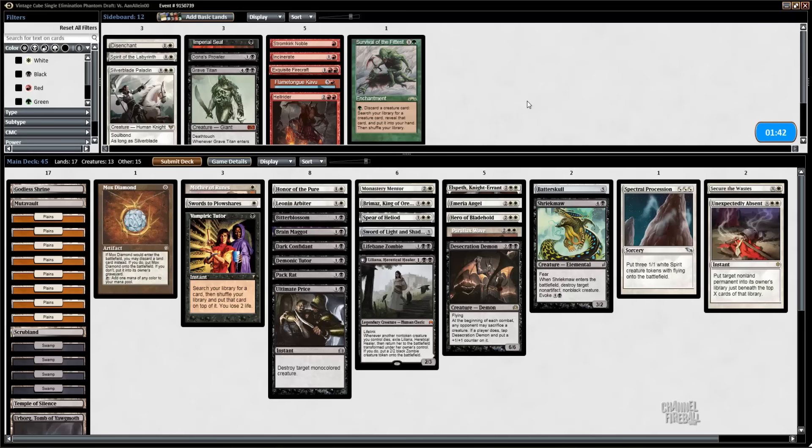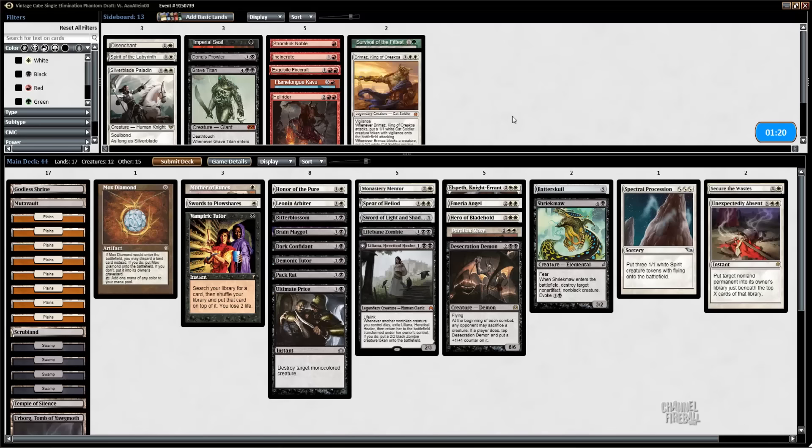As you saw, we could kind of control the JIT with Mother of Runes, and we also have some spot removal. We've got cards like Parallax Wave that can control it, and Unexpectedly Absent is kind of an answer already. I think I can board out this one, maybe this one, maybe this one.